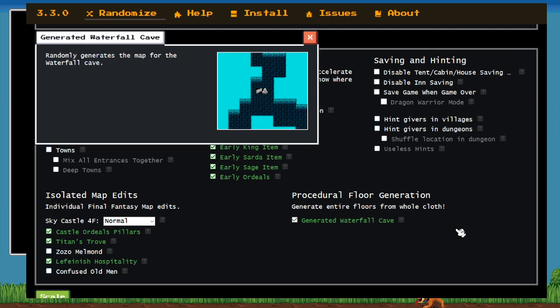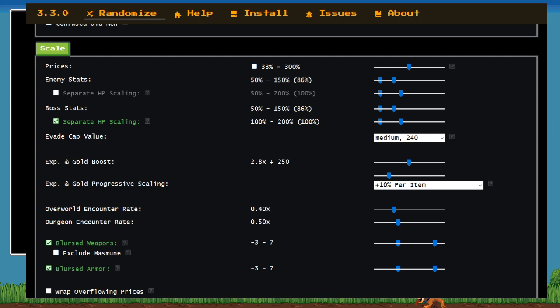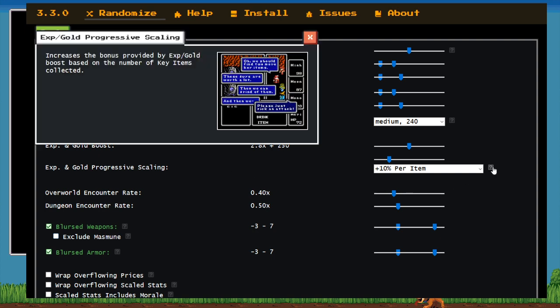We're going to quickly touch on the scaling and then get going. Boss stats: 50 to 150. Separate HP scaling clamped at 100% up to 200%. EXP and gold are very good at 2.8 plus 250, and 10% per key item. What does that make you think, Shadowwalker? That experience is going to be really beneficial. We talked about how you're going to have to go out of your comfort zone, and that extra EXP boost is really going to help you get those levels quickly. With the plus 10% experience per key item, those key items are going to be at a premium — we want to find those as quickly as possible.